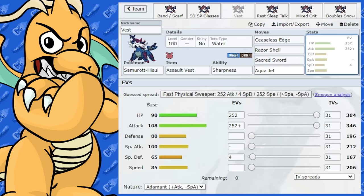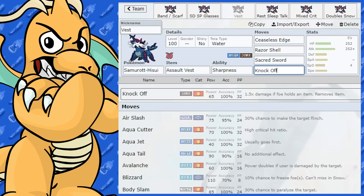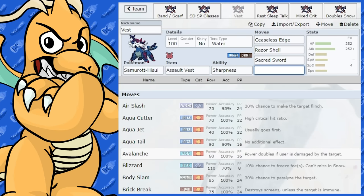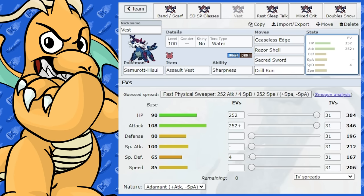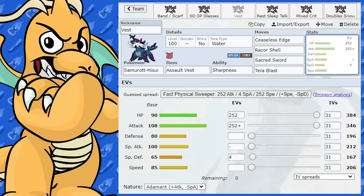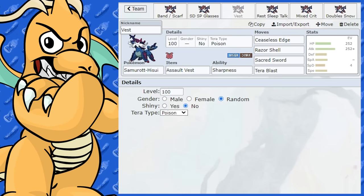There are a lot of other move options. Another move you could run is Knock Off — it's not bad, getting rid of items and dealing 1.5x extra damage. But Ceaseless Edge is really Samurott's bread and butter, so I probably wouldn't drop that from physical sets. Another option is Drill Run for Electric type Pokemon, maybe paired with Tera Ground to get around accuracy issues. Tera Poison is another good one — quite good for Fairy Pokemon, and you can sponge Fighting moves as a nice surprise. I quite like Tera Poison a lot on Samurott.